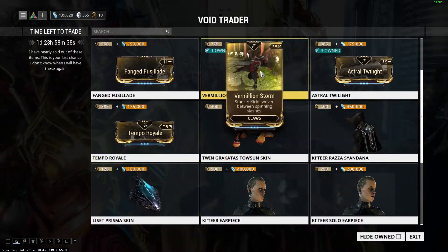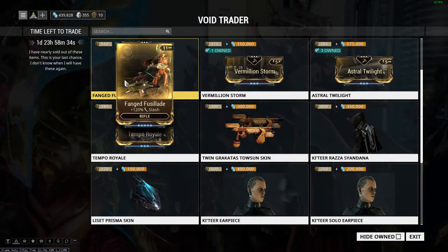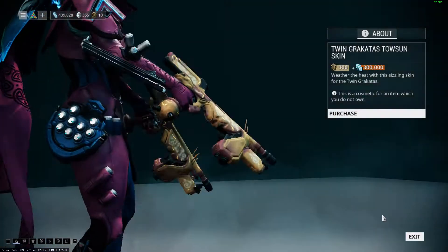If you really want those Stances, you can just get them right now for cheap. I don't think I would invest that much on the Stance, but definitely get the Frank Fierce Light. Then we have Twin Krakata's Tosin skin.